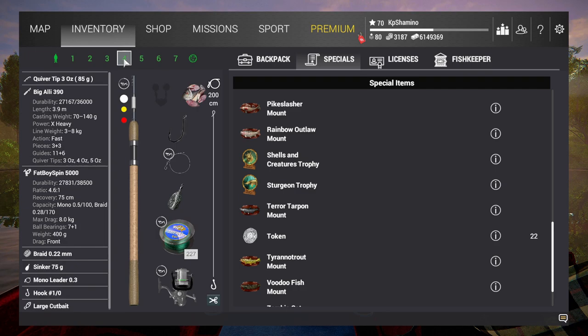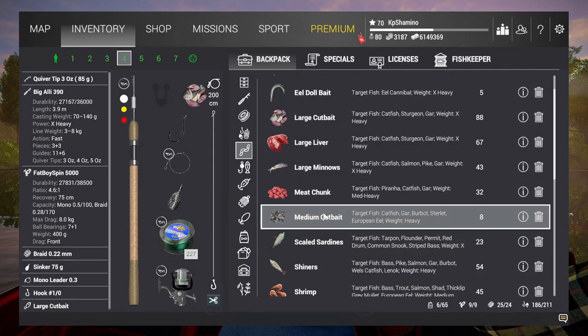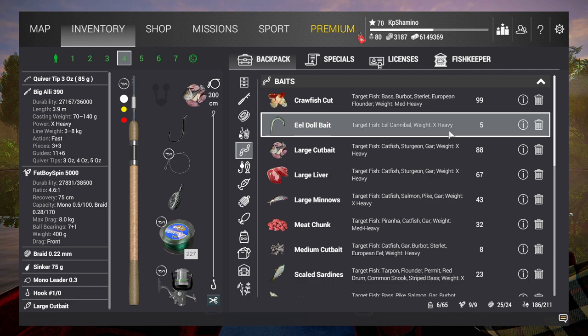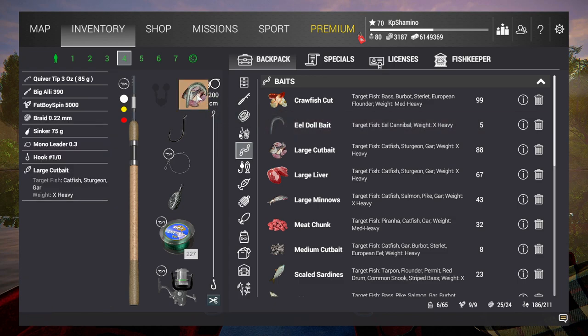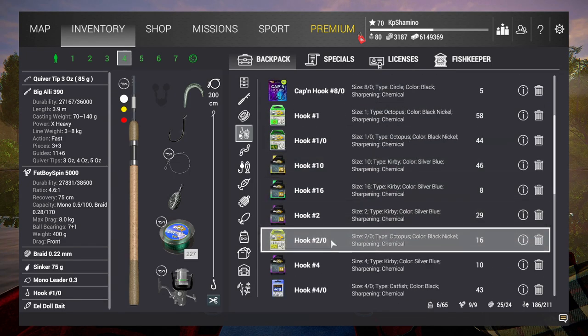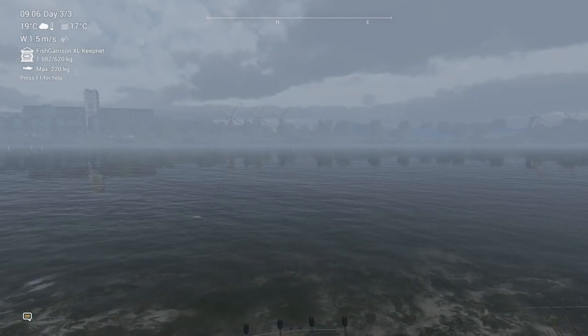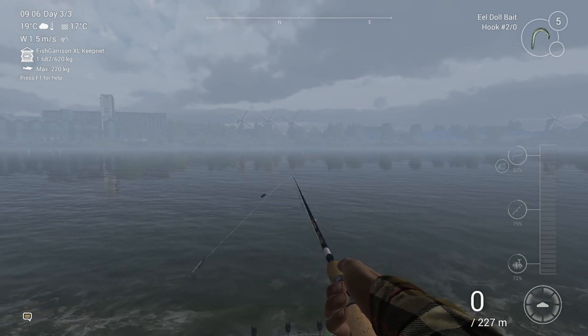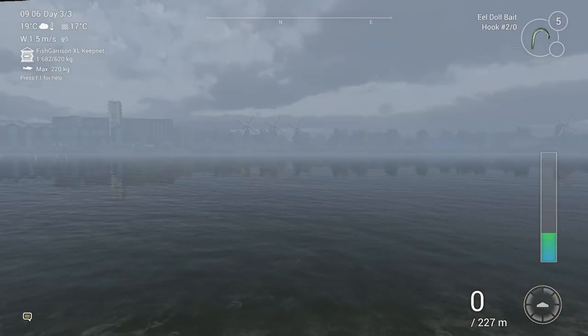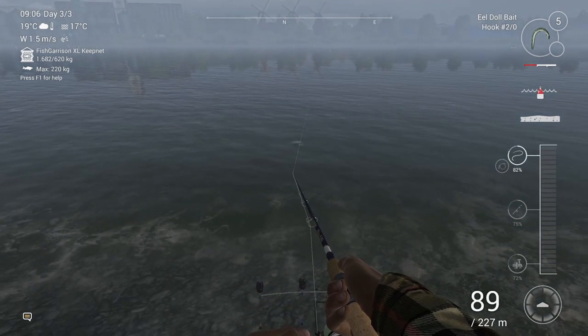I'm going to try to catch him now. I got five special baits, which is not always a great sign - it means something else might bite on it, or you could catch up to five cannibal eels, which would actually be cool. I'm going to put the hook on size 2/0 just to be safe, and fish at the same position. If it takes too long I'll edit it out so you don't have to watch rods sitting in the rod pod for 20 minutes.